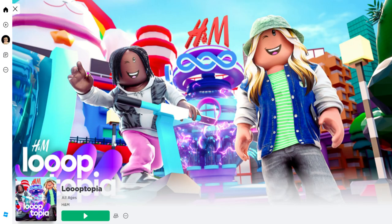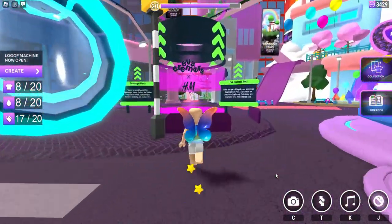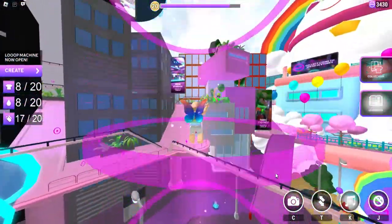First, let's go ahead and join Lootopia. I'll leave a link for the game in the video description. Once you load in, over to the left you'll see this little portal to the Eva Creamers and H&M collaboration.